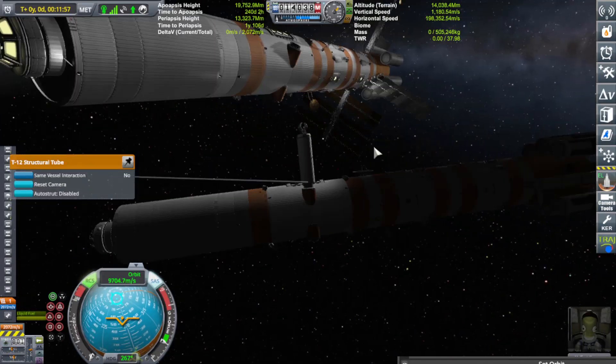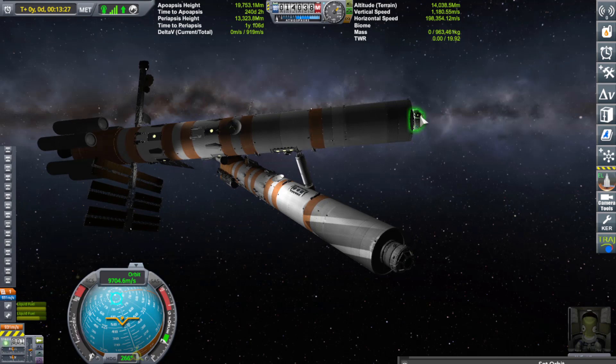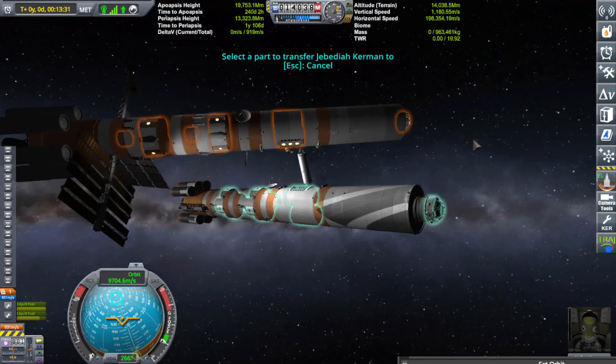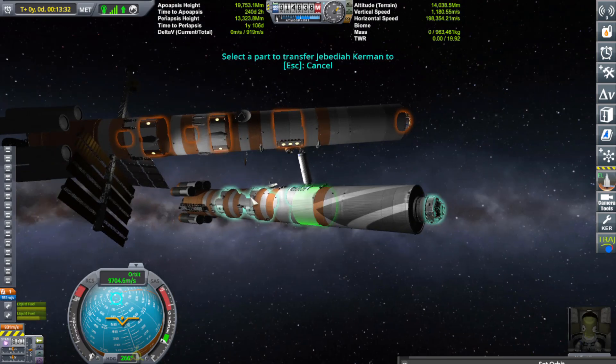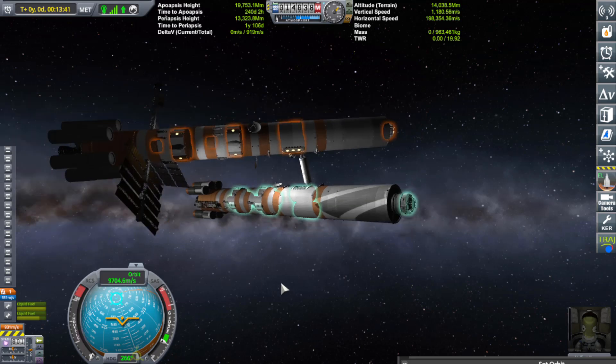Let's do the transfer over. I don't know if it's the fact that you can't use the claw anymore to transfer crew, but it will let me — select part, transfer Jebediah to Kirbin — it's highlighting the parts as if yes I can do that. But when I click it: nothing. Not even on this part, not that part, not this part. It just says 'target switching locked' — whatever the hell that means.